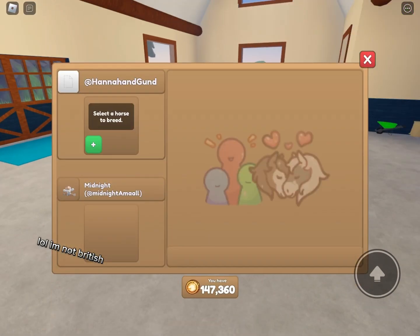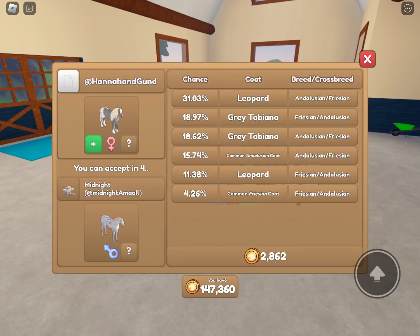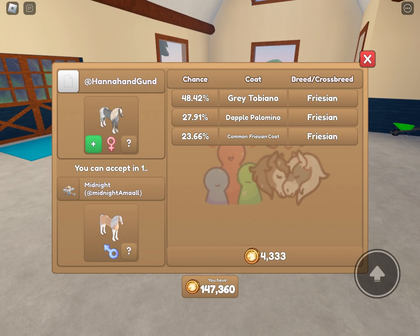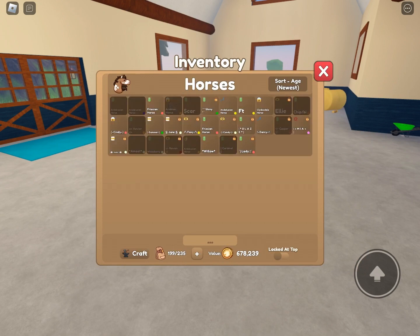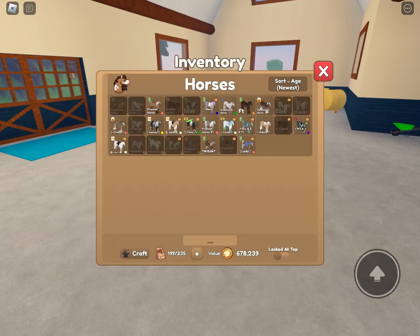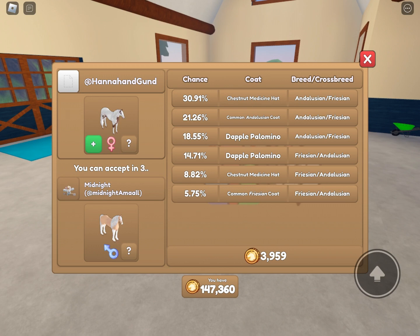Let's breed again. Last time we didn't get so lucky. I don't really like indelusions — I mean they're cute, but I don't want to keep getting common coats. When you get common coats and spend like five thousand tokens, it really sucks. Oh, she changed it — that would be good. I wonder if it's too expensive for her though. If I did that one, it's got flex and fade. Dapple palomino would look nice with the flex and fade because I already have one.